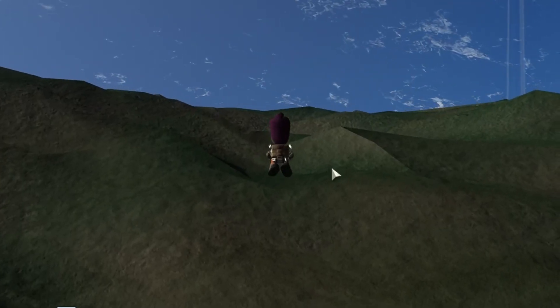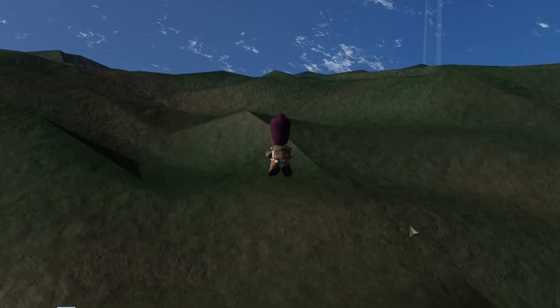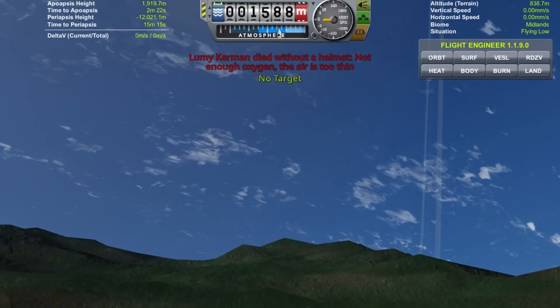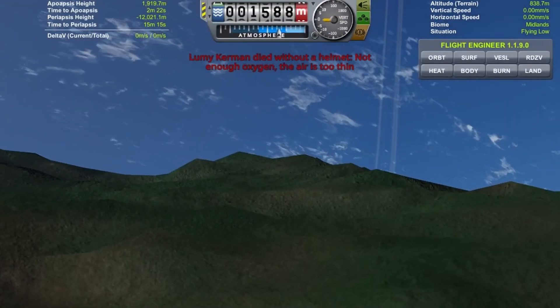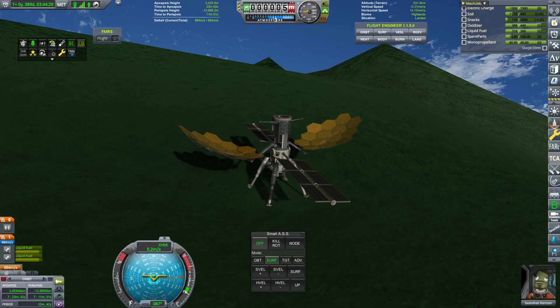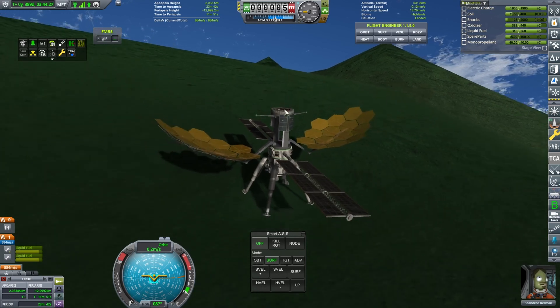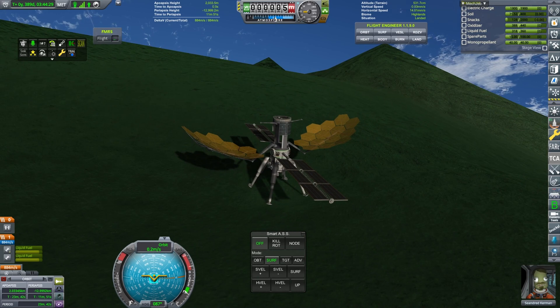Then I decided to fly back to the rocket, which I lost. And I forgot something very important: apparently above 1588 meters your Kerbals die if they don't have a helmet on because the air is too thin. Which leaves us with this relay system that is currently running out of snacks. This mission was poorly planned, but this mod is pretty cool.